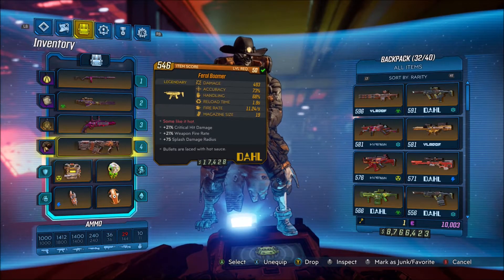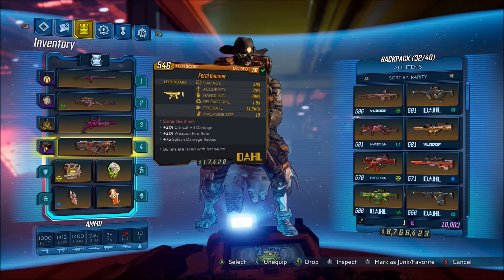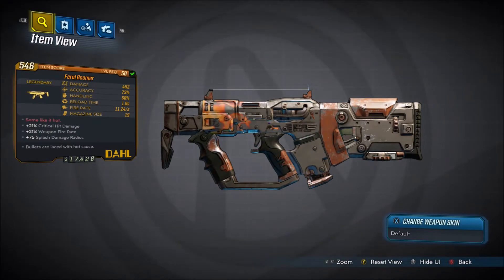Alright, welcome back everyone, it's Noha here, and in this video we're back with another Borderlands 3 Legendary Gear Guide. In this one I'll be showing you guys how to get the Dahl Legendary Submachine Gun, the Boomer.